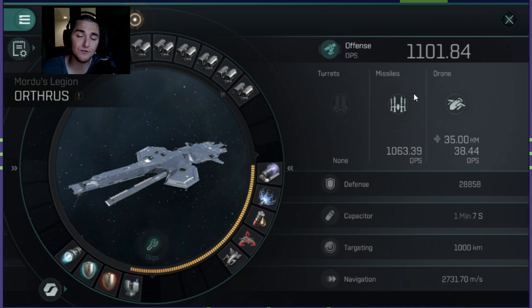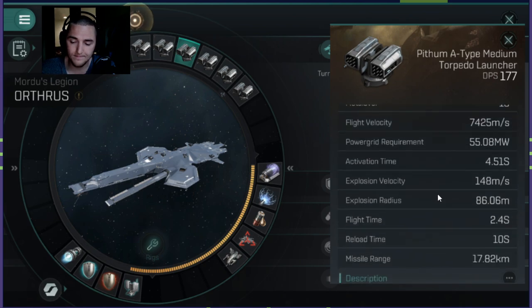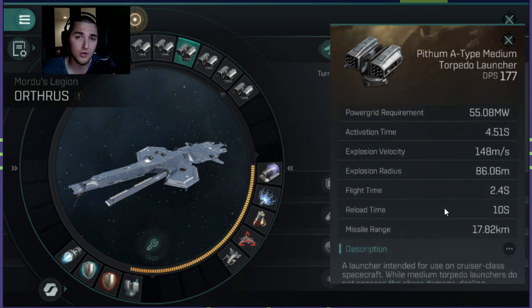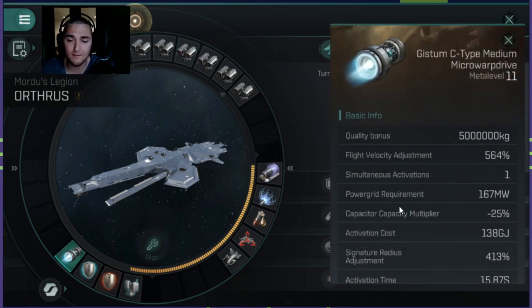The Orthrus has a massive amount of passive cold DPS because it has six weapon slots, whereas other faction cruisers only have four to five. The Orthrus has six — it sacrifices a low slot to get there. I am using in this build the A-type medium torpedo launchers. By the time this ship comes out, the A-type missile launchers should also be available so you can actually replicate this build. I'm running a Micro Warp Drive, this is Type C.